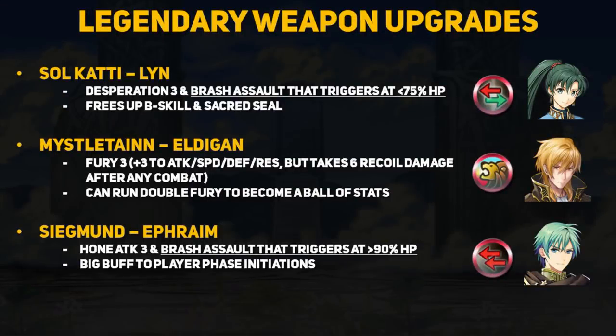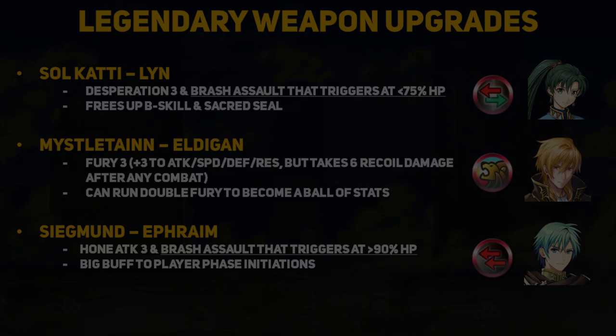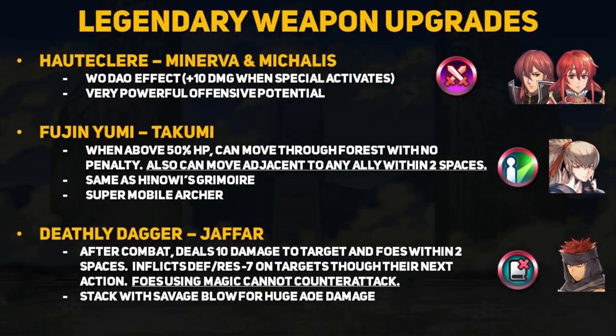Now let's talk about all the special legendary upgrade variants, and all of them are pretty impressive. All of Lyn's Sacae's Blessing variants get a Desperation 3 effect, and her special variant gets a buffed Brash Assault effect that triggers at less than 75% HP instead of 50%, freeing up her B skill slot. Eldigan's Mystletainn gets Fury 3 as its special variant, which can stack with the Fury A skill. Ephraim's Siegmund gets Hone Attack 3 for every upgrade, and his special variant gets a sort of Reverse Brash Assault that only activates when he has more than 90% HP — a great boost to offensive Ephraim builds. The Hauteclere for Michalis and Minerva gets a Wo Dao effect, opening up crazy offensive potential. Takumi's Fujin Yumi replaces its Pass effect on all variants and instead lets him move through forest tiles without penalty if he is above 50% HP. His special variant lets him move to an adjacent space next to any ally within two spaces if he is healthy — the same as Laegjarn's Níu or Nino's Grimoire effect, making Takumi a super-mobile archer.